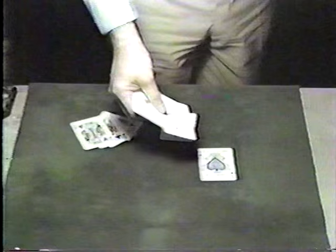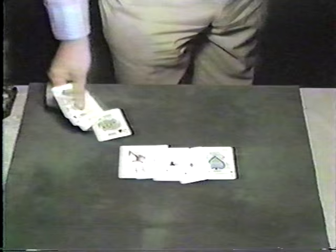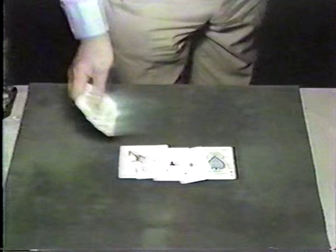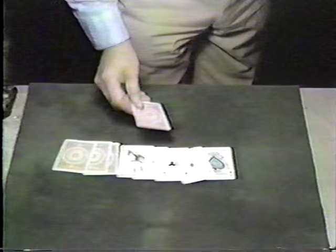I refer to this — having been in England a number of times — as the one and six, referring to the old currency. So you place the ace of spades here — that's one, that represents one. And a different card — I used a joker, you could use any card. And the king of spades uppermost; the other kings, it doesn't matter. Now the king of spades goes into the sixth position. That's your one, and one, two, three, four, five, six is the king of spades. One and six.